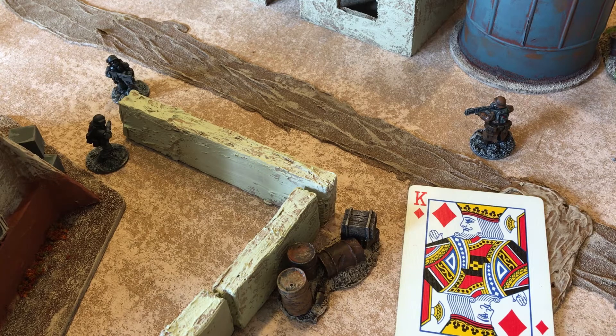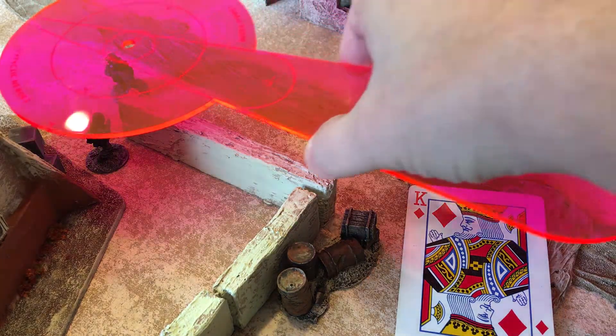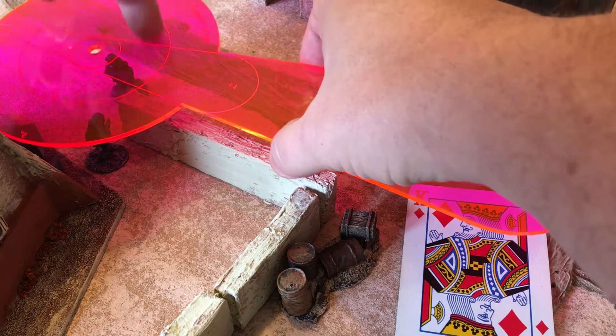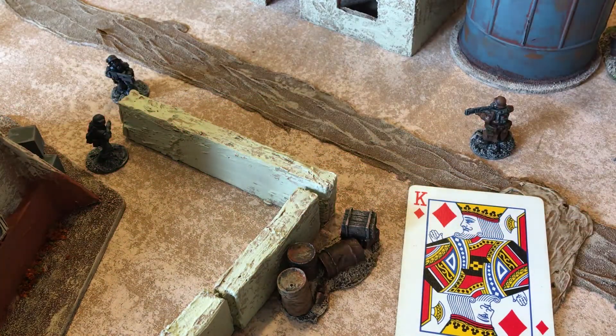Because he's within close range and he has an automatic weapon, he has the option of using burst fire. Burst fire allows him to spray an entire area if it's within close range, trying to hit as many targets as possible. That's what he's going to do with his second action. We check using our template here, and we see that both commandos fall within the inner ring of the burst fire template. So he's going to roll individually for each soldier underneath the template.